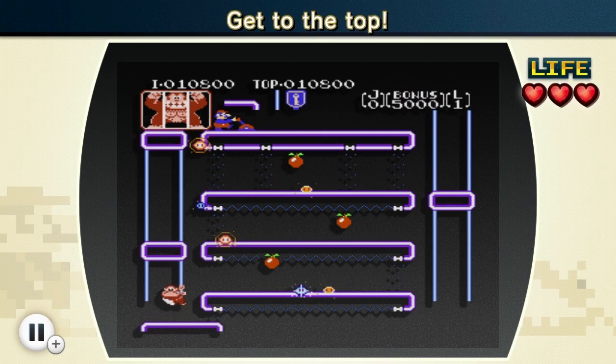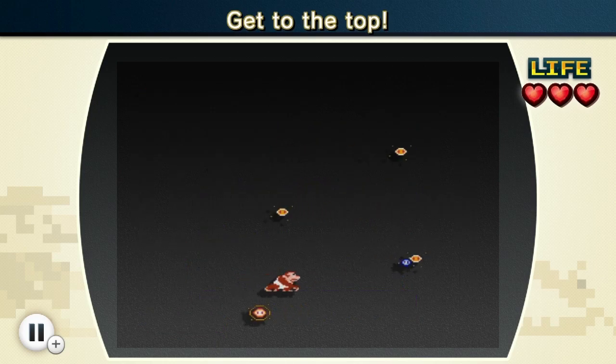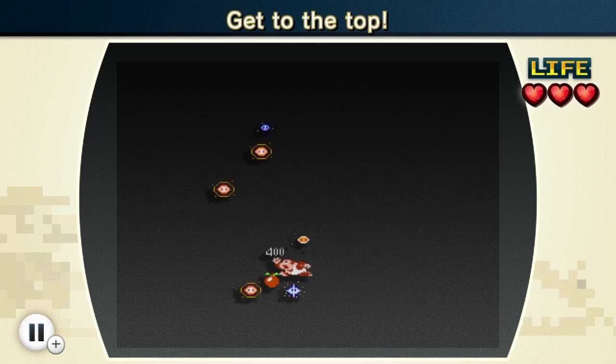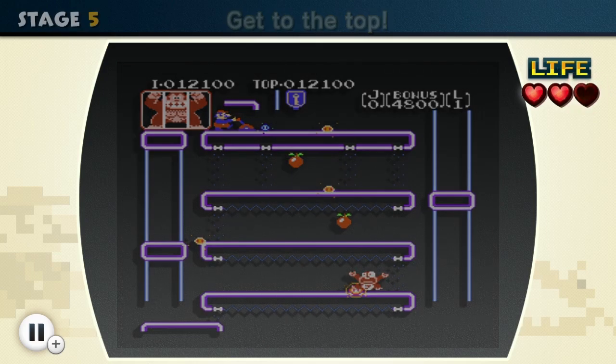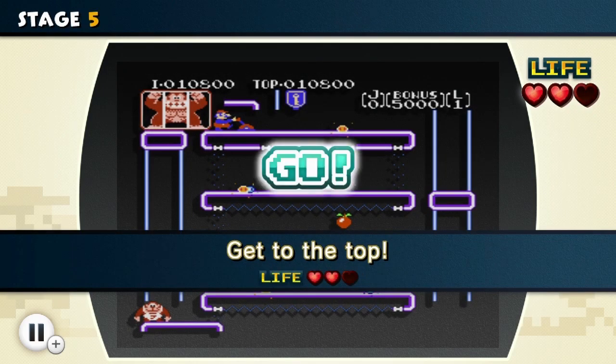Looks like we have to get to the top as Donkey Kong Jr. Whoa, what is this? Okay, you can jump over these! Once you're in the air, you can't change directions, so you're stuck jumping one way or the other. Good to know.